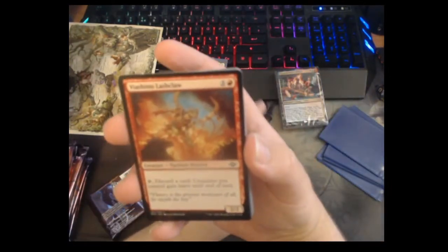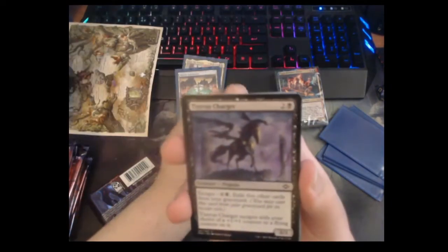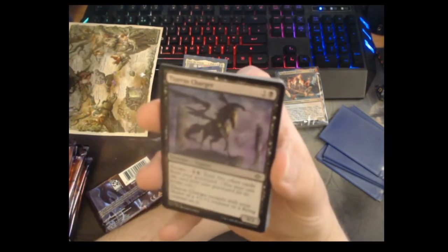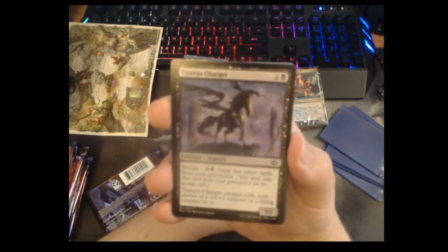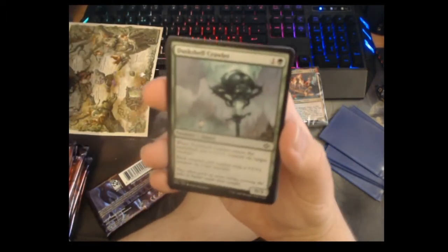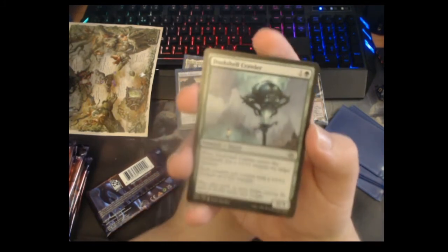Viashino Lashclaw — discard a card to give all your creatures haste, and it's a bear — actually pretty okay. Tzaris Charger — three mana three-two, you can escape it for five cards and it escapes with your choice of a +1/+1 counter or a flying counter. It's cool — a really nice mash of mechanics, which is what I like most about this set. Dust Shell Crawler — two mana, when it enters put a +1/+1 counter on a target creature; each creature you control with a counter on it has trample.